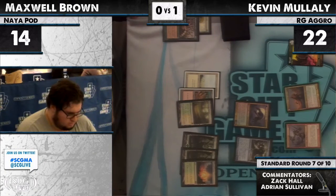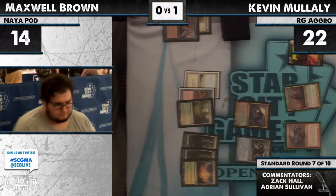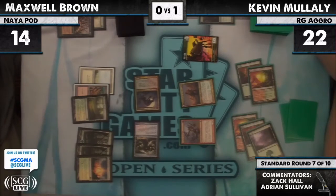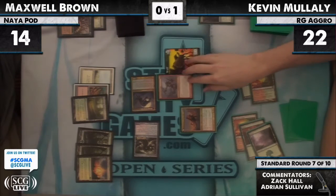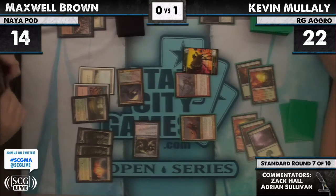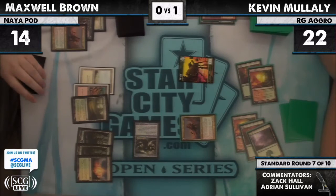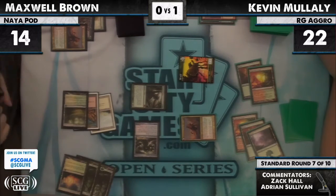If he has something like a Birthing Pod here, the game is just over. He has anything to follow up the already impressive Worm Coil Engine — and in they come! No instant tricks of note, so he's offering up the death of a flipped Huntmaster. Yeah — that seems like a great trade for Kevin. Three-three down, the wolf remains, and the Worm Coil eats the Huntmaster. He didn't block it — and Prime Time coming in!